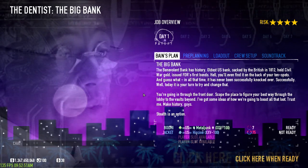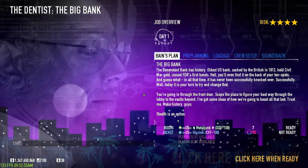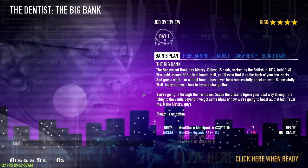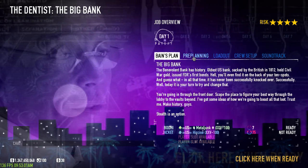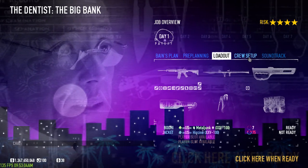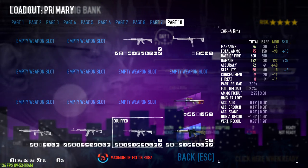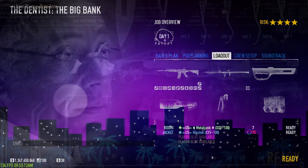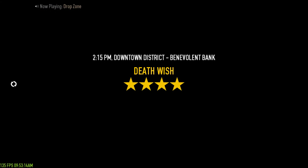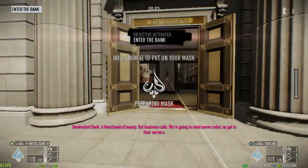So this is the gameplay from the Lurker build that we're gonna be doing on Big Bank. For this mission we're just gonna be duoing. I'm with MetalJunk here. I will be using the build with the Carrefour that I've shown in the video and the RPG. I will be doing live commentary on this, as I always do with my gameplay videos.